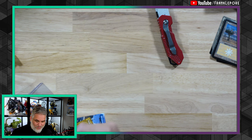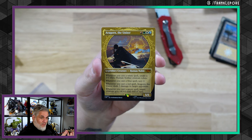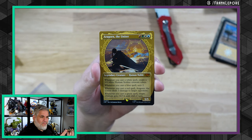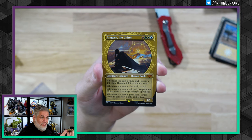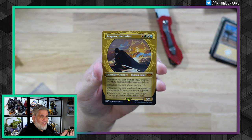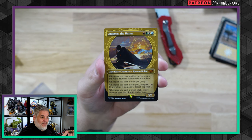So here's some interesting ones — you can probably see small glimpses of them. Two copies of Aragorn the Uniter, not to be confused with Omnath, who has the same cost. This guy's a 5-5: when you cast a white spell, you make a human; when you cast a blue spell, you scry two; when you cast a red spell, he deals three damage to an opponent; when you cast a green spell, target creature gets plus four, plus four. This Aragorn really does it all.